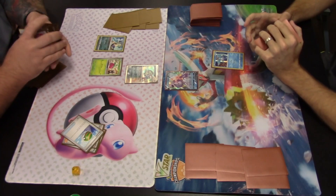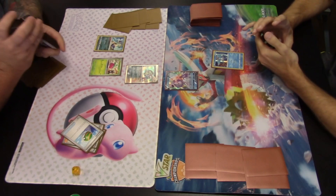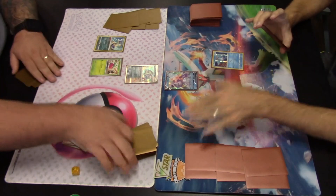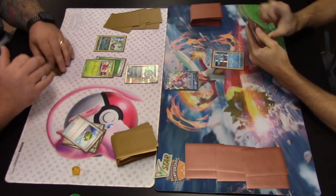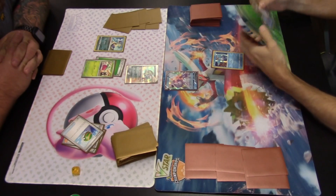Tsareena EX has the powerful Icicle Soul attack: for one Grass energy, put damage counters on your opponent's Pokemon until its remaining HP is 30. A Grass energy is attached to that Bounsweet, and things are passed over to our Palkia player.